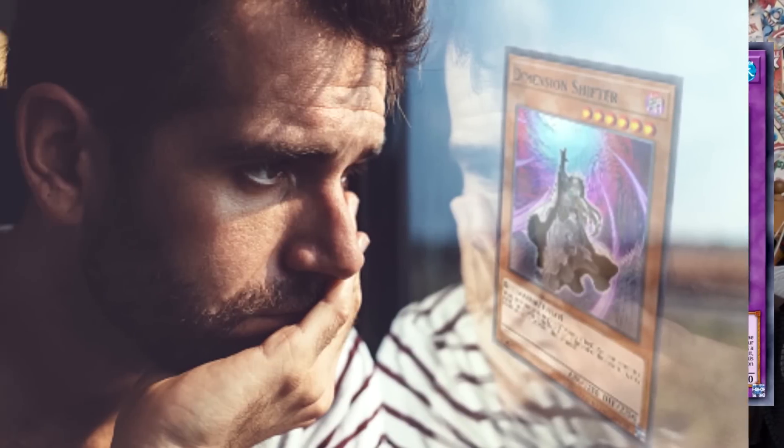So the apocalypse is finally upon us, where Master Duel now consists of only two decks: Tearlament, and decks trying to counter Tearlament, then inevitably failing when they don't draw D-Shifter.